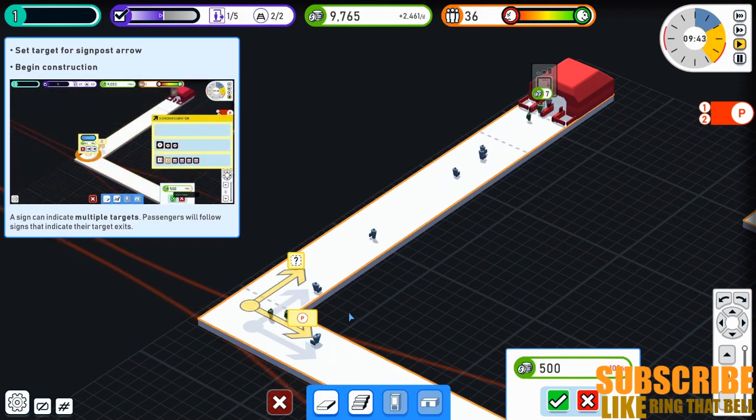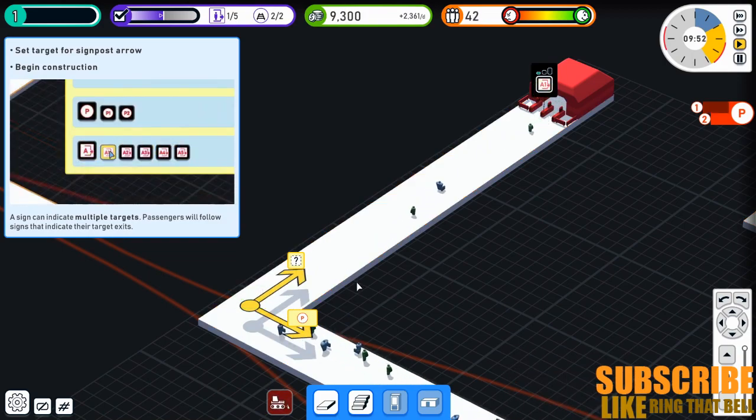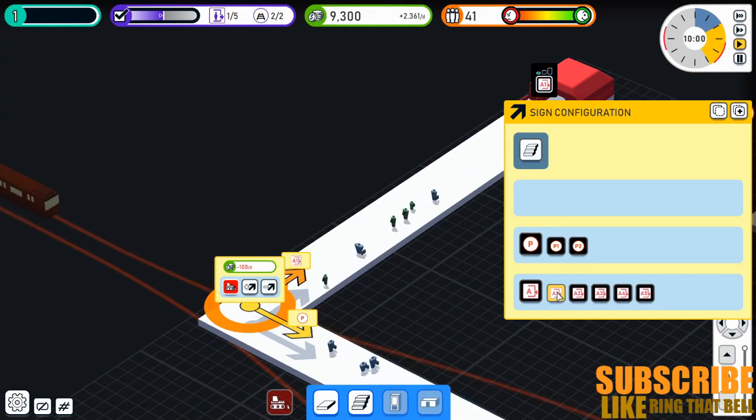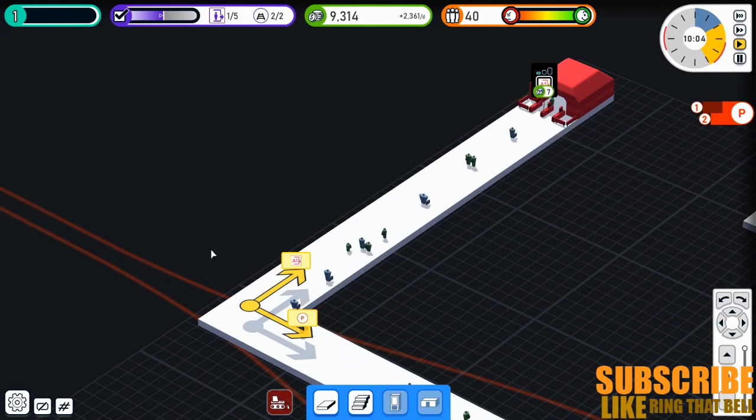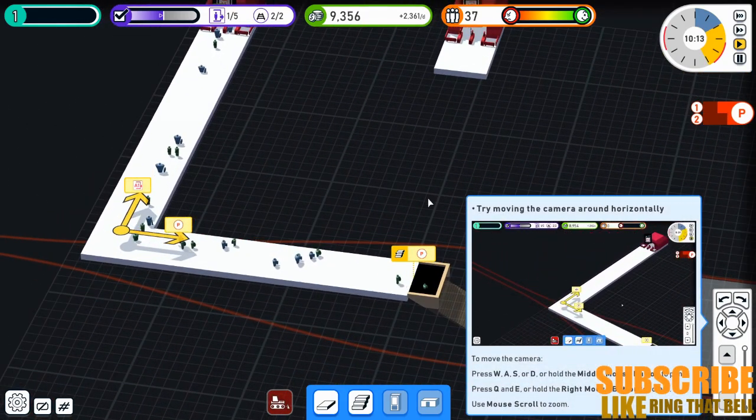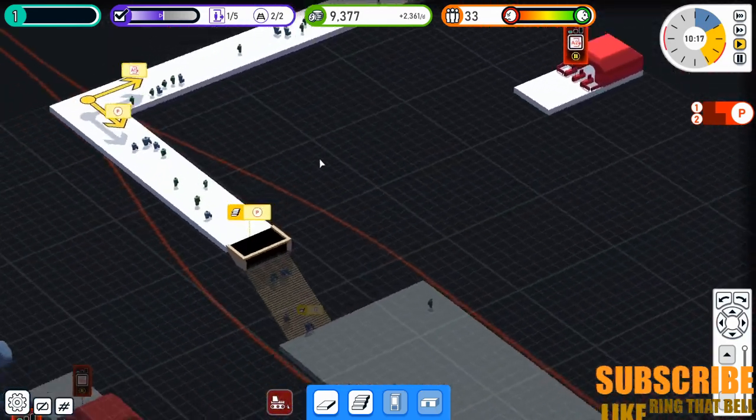Set target of signpost arrow — begin construction. Oh, I have to bring it into construction first. You're pointing to A1, so let's do that — there we go, perfect. Right, we have freedom to move now. Excellent. Try moving the camera around — there we go.